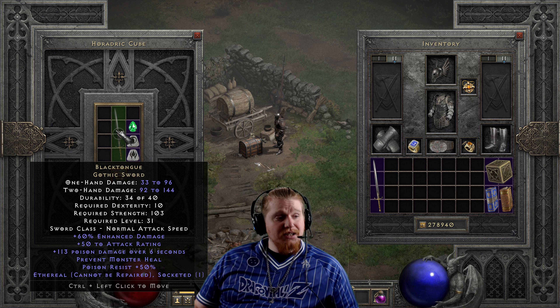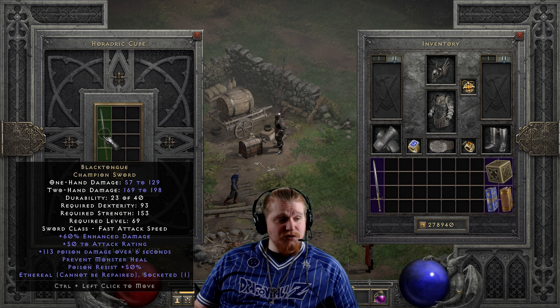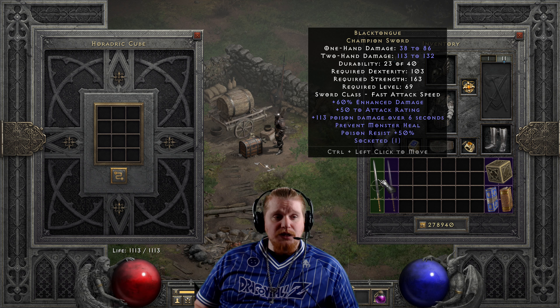Let's try the elite upgrade on the ethereal version. That one goes from 33–96 one-handed, 92–144 two-handed, 10 dexterity, 103 strength, level 31 to 57–129 one-handed — terrible — 169–198 two-handed — terrible — 93 dexterity, 153 strength, and level 69.